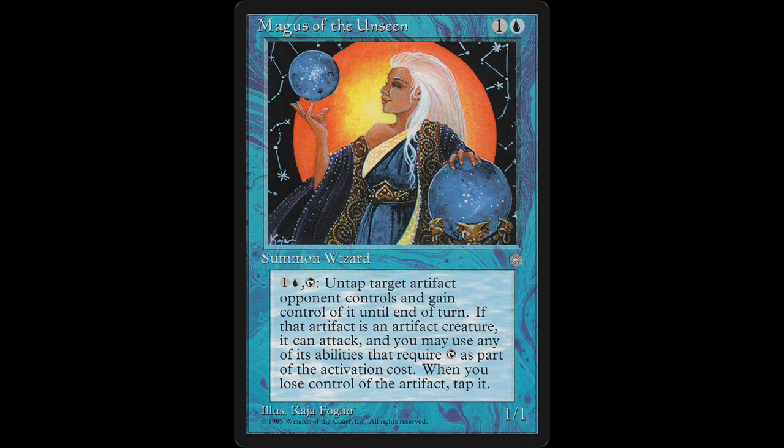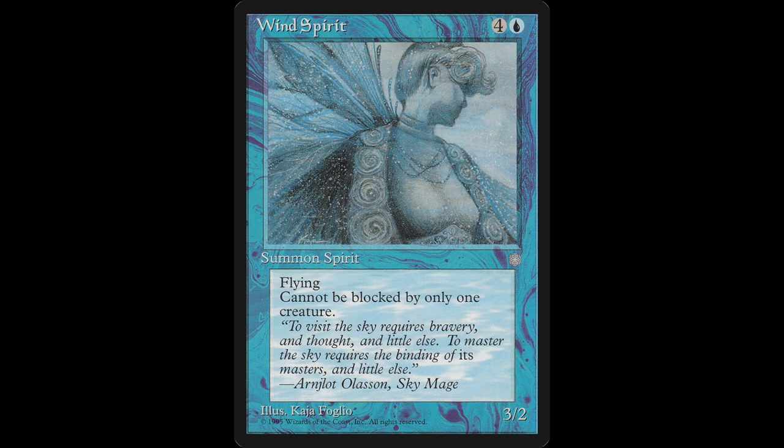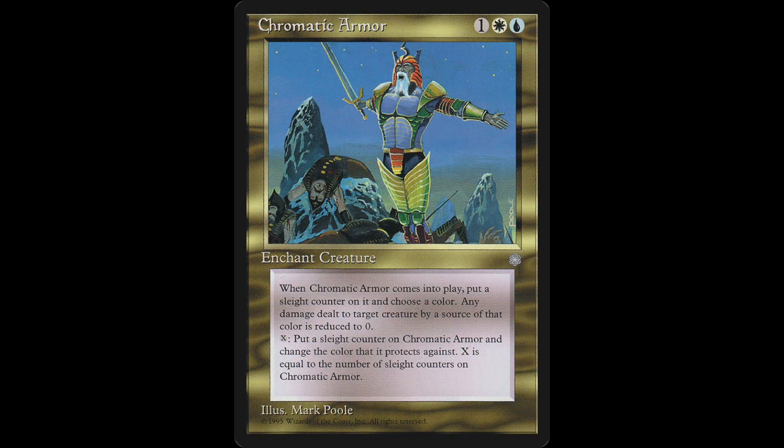Wind Spirit costs five mana but is actually quite good in Ice Age — it flies and cannot be blocked by only one creature. There aren't many flyers in Ice Age, so that second ability makes it really tough to deal with. The problem is its toughness of two, so it also dies to Pyroclasm. He also plays Zurn Spellcaster — the Timmy of Ice Age — super happy to see it in the finals, but again it's one toughness so it dies to Pyroclasm. He could counter Pyroclasm, or protect creatures using Chromatic Armor, which has super cool art by Mark Poole. It costs one blue, one white, and one to cast as an enchant creature.